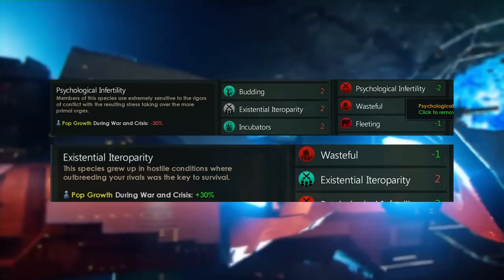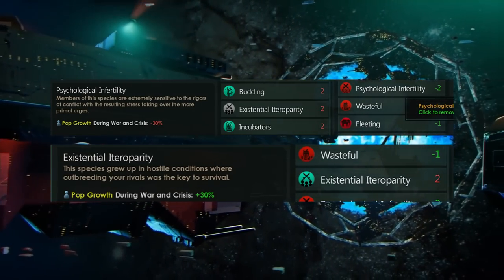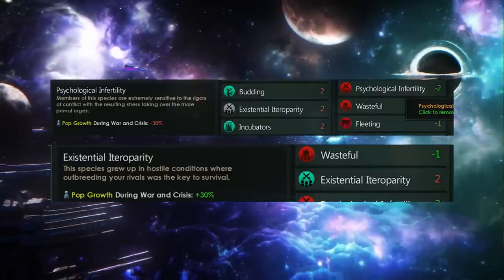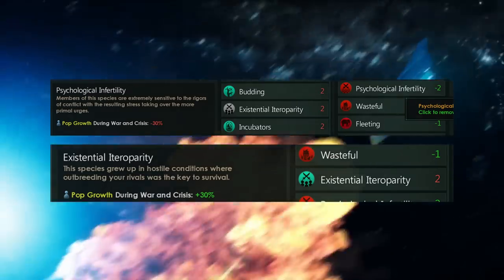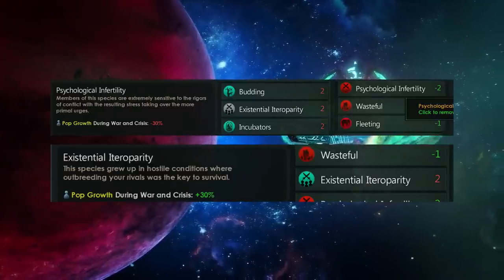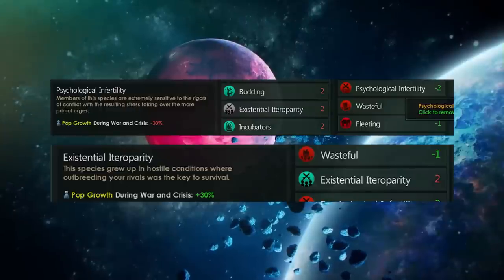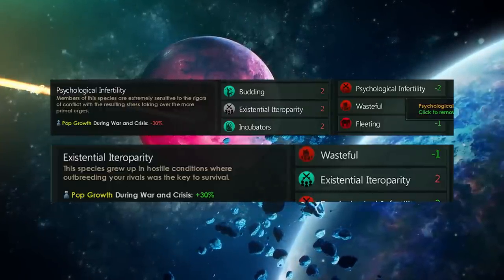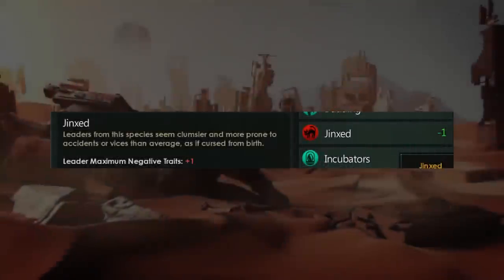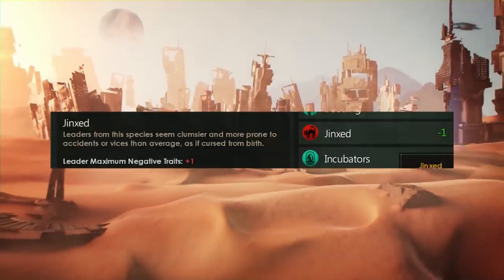Then there is Existential Heteroparity. This species grew up in hostile conditions where outbreeding your rivals was the key to survival. This costs two points and is a positive trait — the complete opposite of Psychological Infertility. During War and Crisis, your species gains 30% additional pop growth. This might be quite powerful if you can lock yourself in permanent states of war with empires that cannot prosecute the war, getting all this extra pop growth without much effort.